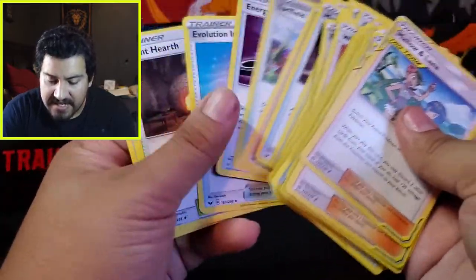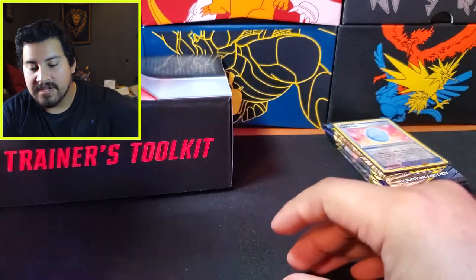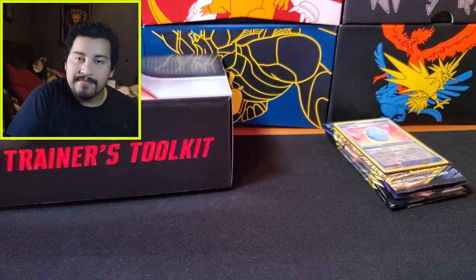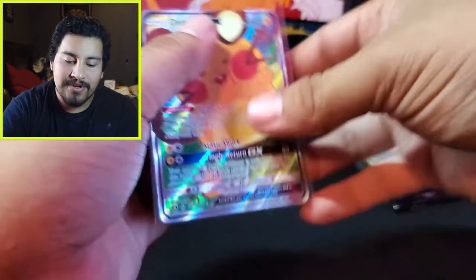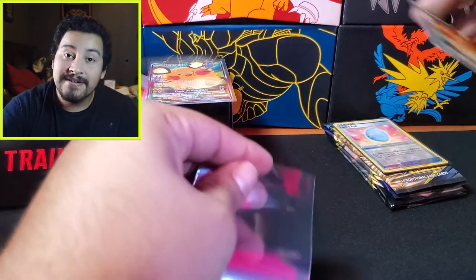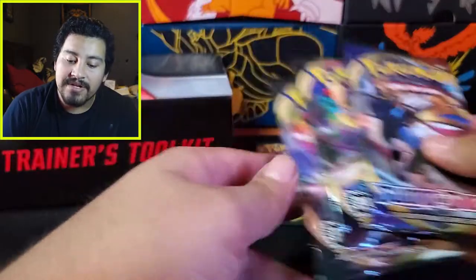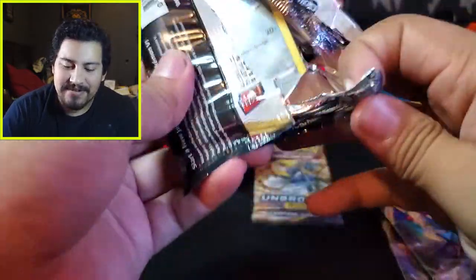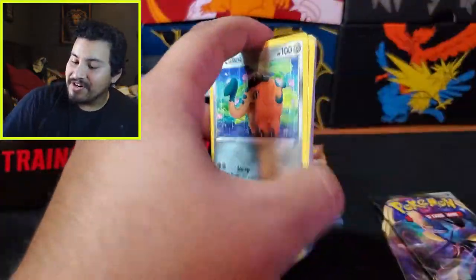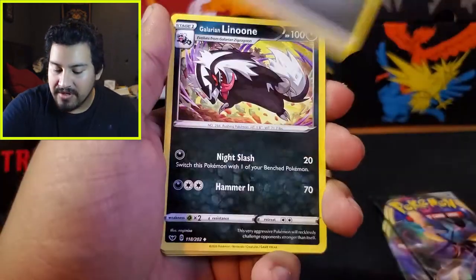Alright, I think that is it — a couple good ones, really really nice. Now it's time to get into it. We are going to open up all of these packs and the Unbroken Bonds. Unbroken Bonds is going to be the last pack we open up. We're going to start off with Sword and Shield, then do Rebel Clash, and then Unbroken Bonds. If we pull the Rainbow Rare Charizard, I am going to lose my mind. Now Sword and Shield hasn't been good to me at all — it's been Rebel Clash that's been my boo.